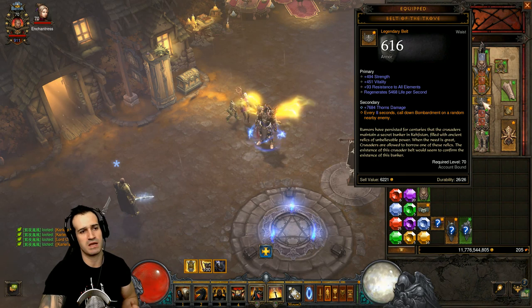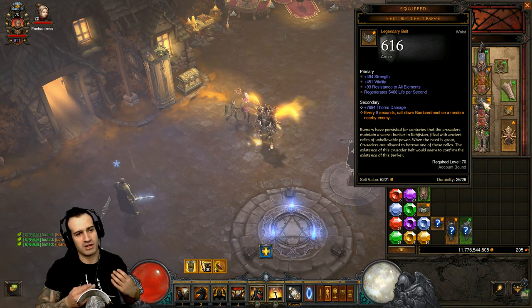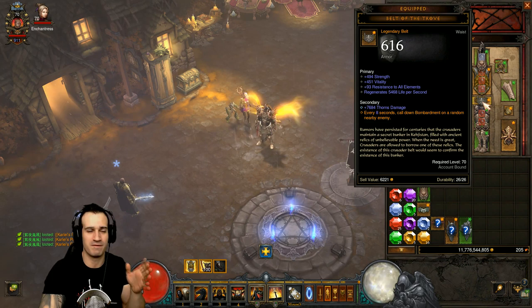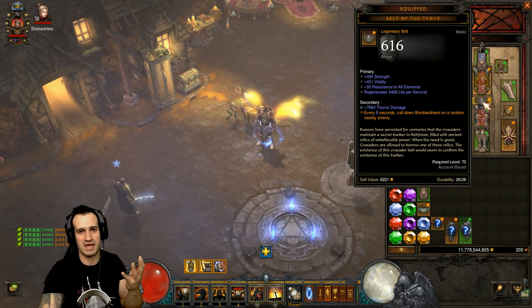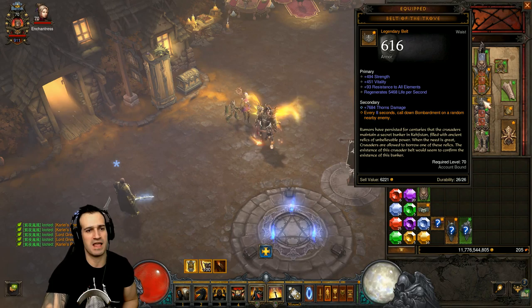The Belt of the Trove: every eight seconds it calls down Bombardment on a random nearby enemy. That can roll as either six or eight seconds - six seconds is better because Bombardment does a lot of damage. Unfortunately I got eight, but I get that damage reduction for 20 seconds and it casts every eight seconds, so it works well. This belt was hard to farm, especially if you're doing guides and playing every class - that's four sets for each class plus all the different legendary items.